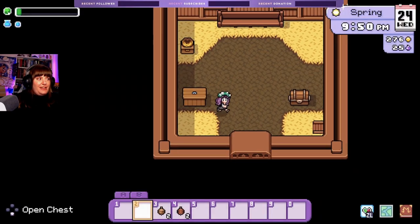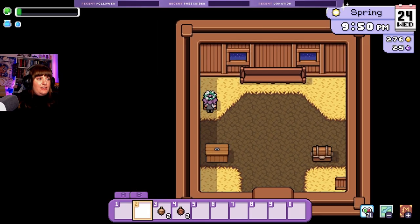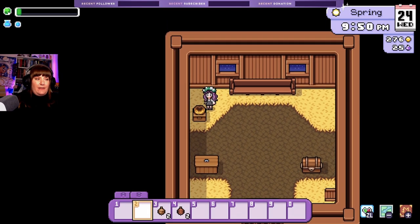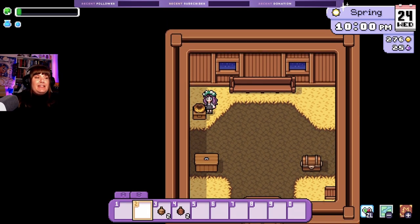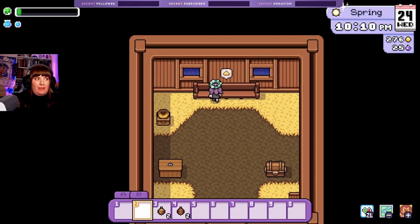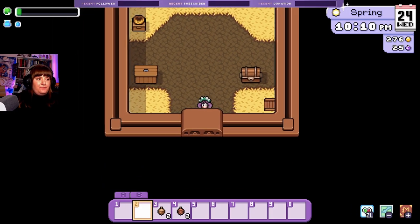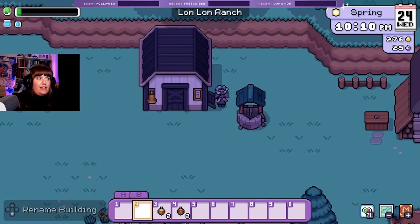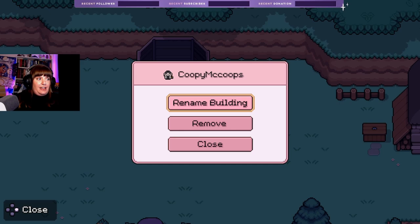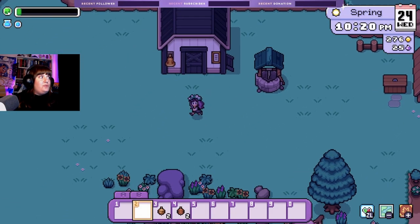Oh nice — so we have a shipping bin, we've got a chest in here. I'm guessing that's where they sit when they're breeding, so you incubate your eggs there. And then I'm guessing this is their little side door that they come out of. Oh, cute!